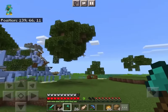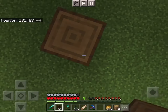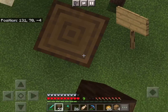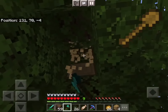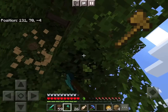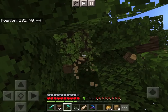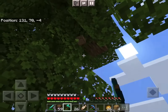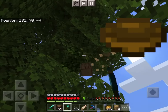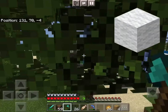These things burn at 1 item: a wooden door, any sign, a wooden pickaxe, a wooden shovel, a wooden hoe, a wooden axe, and a wooden sword. The next ones are things that burn at 0.5 items and those are a bowl, any sapling, a stick, and any wool.